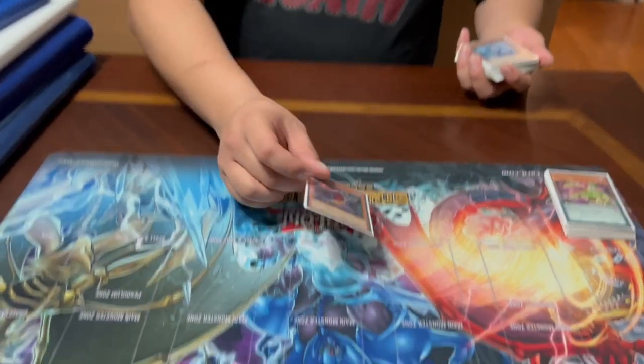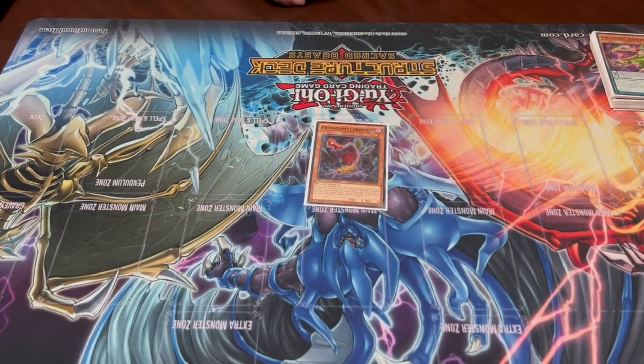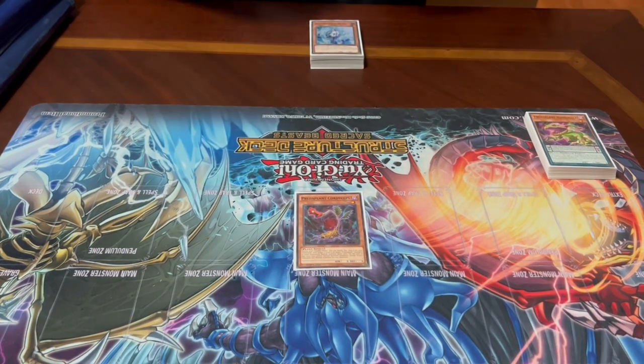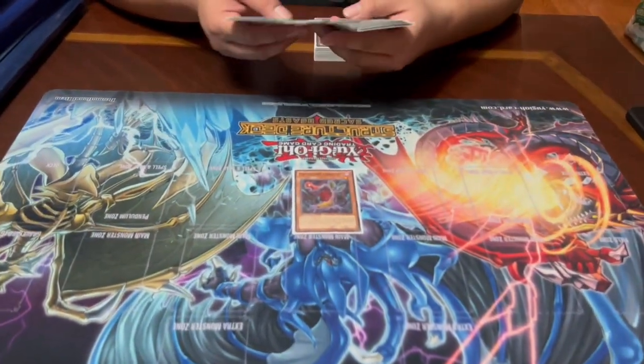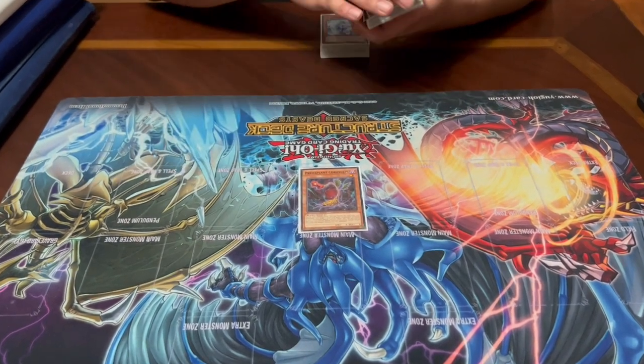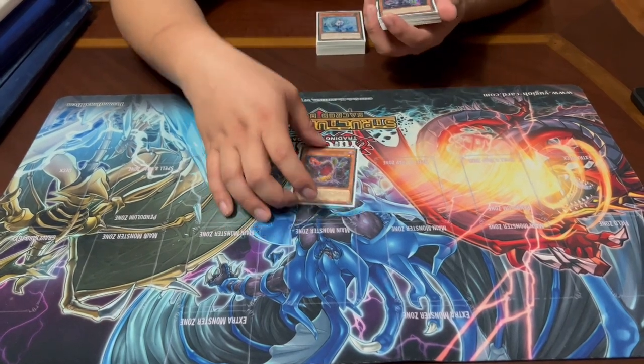We have one Predator Plant Cordyceps. It has no effect on the field, but while in the graveyard, during your standby phase you can banish Cordyceps to target two level four Predator Plants in your graveyard and special summon them. You cannot normal summon the turn you do that, and you cannot special summon anything except fusion monsters for the rest of the turn. With the new support, however, you have ways to continuously facilitate fusion summons, so reviving Chlamydospermum Sundew and one of your searchers lets you fuse and get a search — a great recovery play overall.